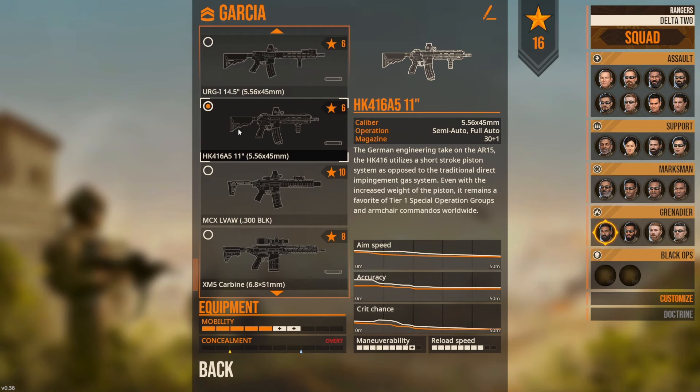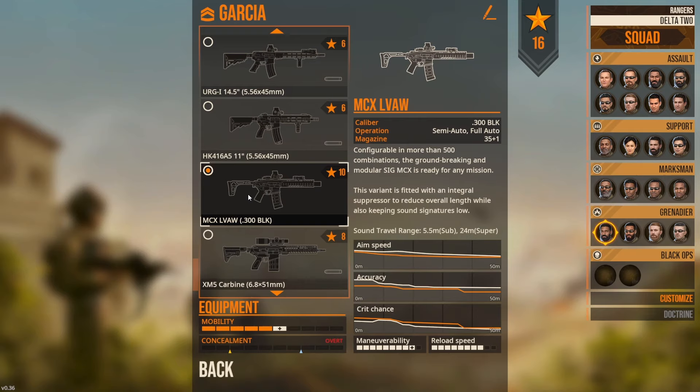Next we've got the HK416 - again really the same thing. A lot of guys get into the weeds on how one gun is better than another, but at the end of the day all of these are going to be able to do the job just fine. Next we've got the MCX. The difference here is the operating system - it doesn't have a buffer tube like typical ARs do. This one's in 300 Blackout, so if you're using subsonic rounds with a suppressor you're going to be actually silent. Definitely a good choice if you want to stay completely silent - it's got that 30-cal round so it's going to do some damage.